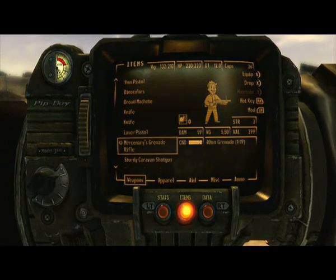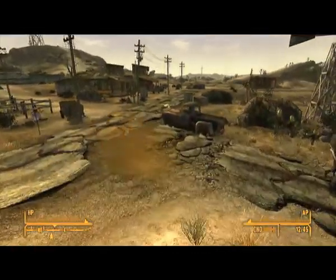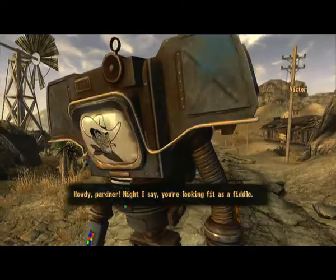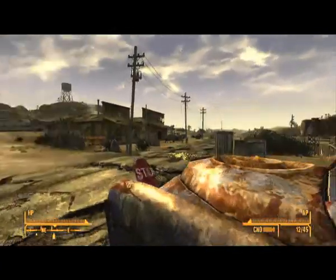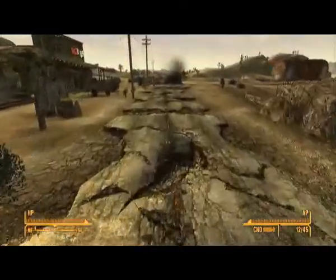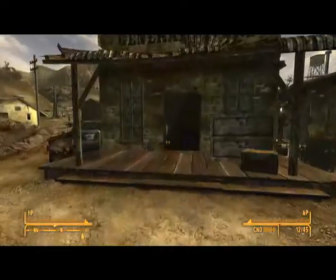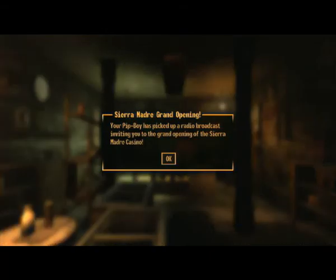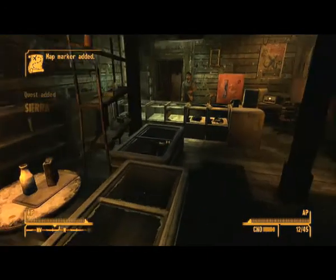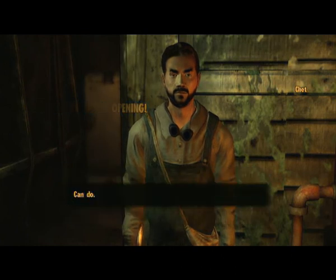We're going to equip this and then go buy some survival gear. I don't actually need to talk to this guy because I know how to do all the quests — I've completed Fallout New Vegas about six or seven times. Let's go buy a shovel, head up to the grave site, and talk to Chet. Yep, show me what you have for sale.